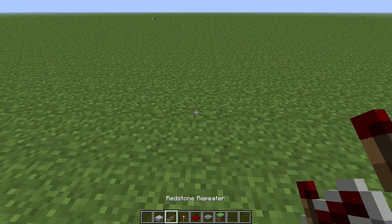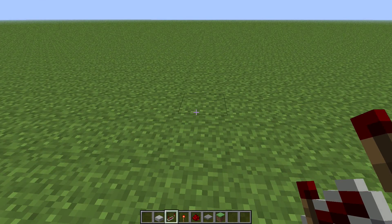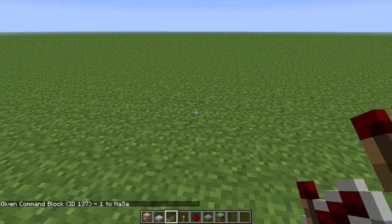We're going to use command blocks. To get a command block, you have to put cheats on, then type /give, your player name, and then the block ID. For command block, it's 137. And now we have a command block.